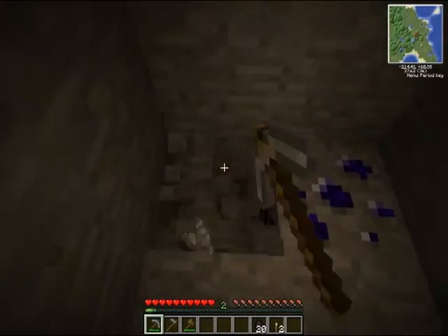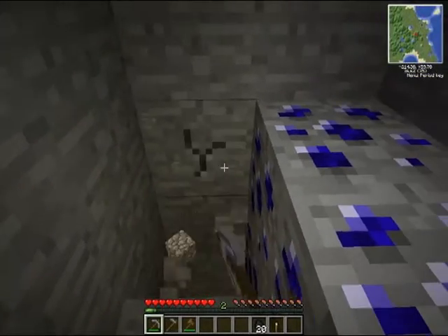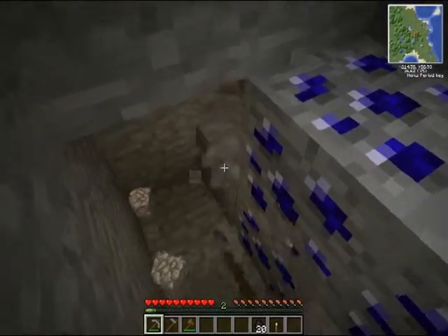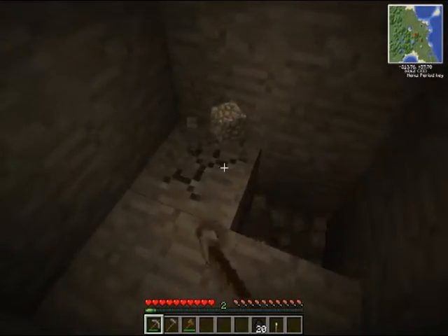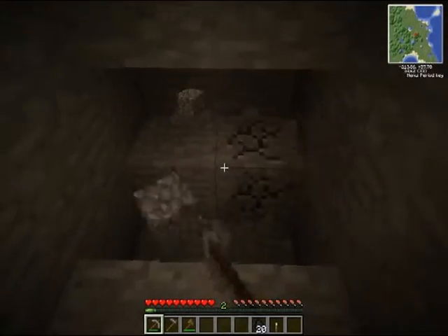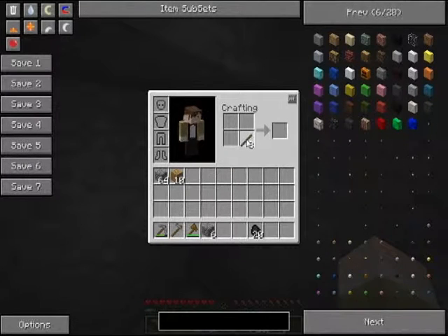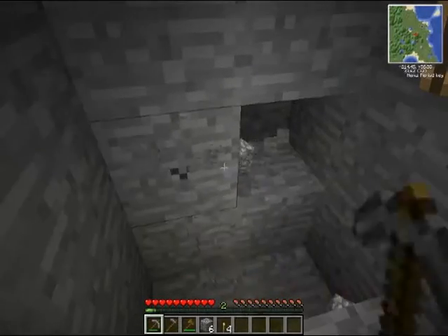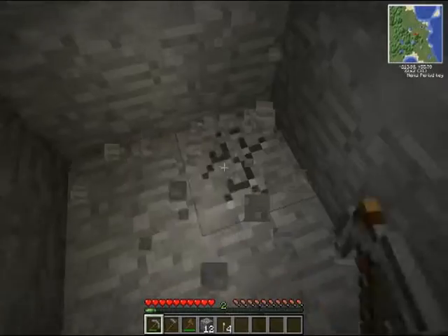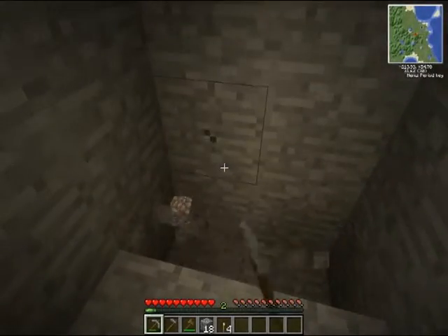Emeralds! You're kidding me. Emeralds are the equivalent of diamond, except for the fact that they are not — because they have only 500 uses and diamond has like 1,500, so it's three times worse than diamond, at least in that respect. And it cannot mine obsidian, but I have a way around that: you can use a block breaker, which can break anything but bedrock, and it only requires an iron pick.